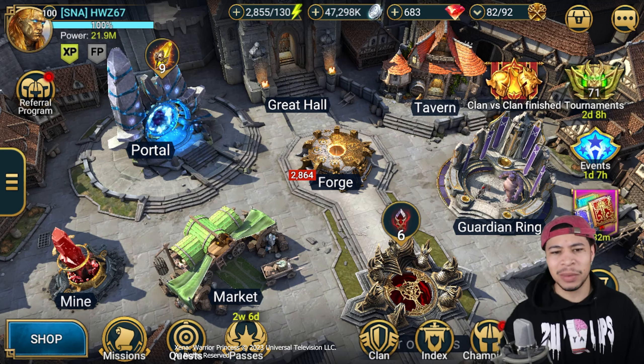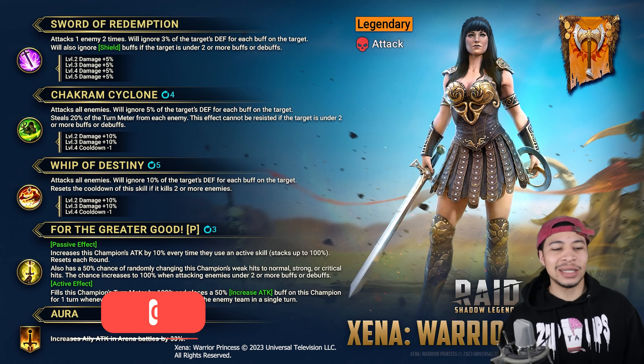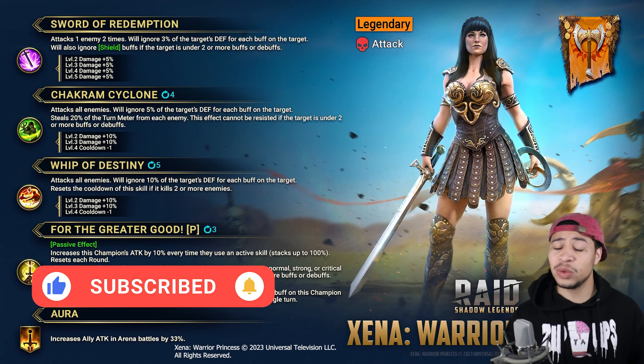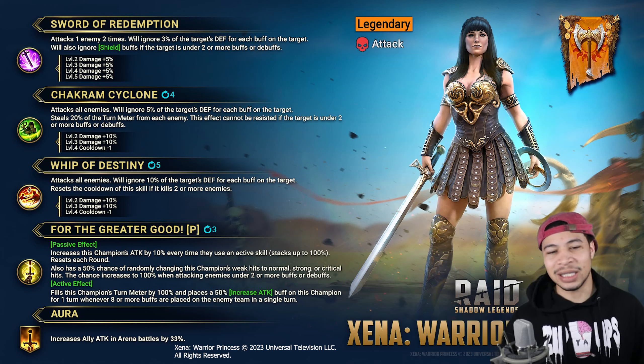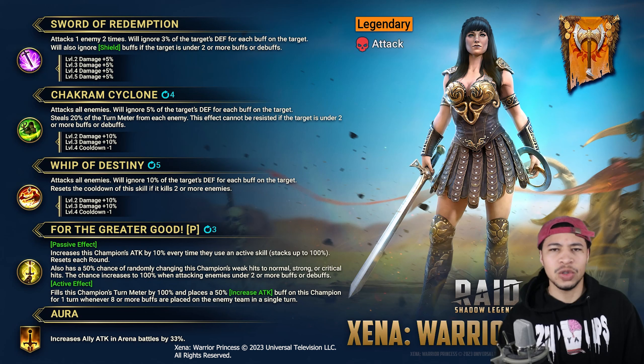What's going on guys, hope everybody's having a great day. Today we're going to be looking at the kit for the new legendary champion coming into the game. As you guys already know, that is Xena Warrior Princess. She's coming in the champion pass — this is a collab with Universal — so that's pretty cool. Hopefully we get more collabs like that in the future, seeing characters that we already know coming to the game.